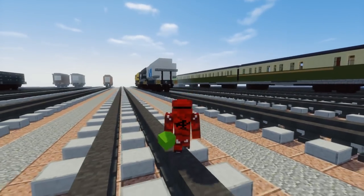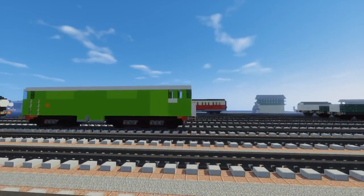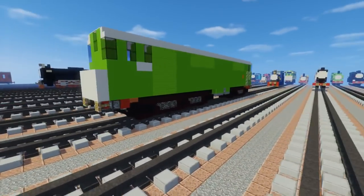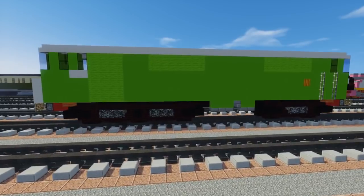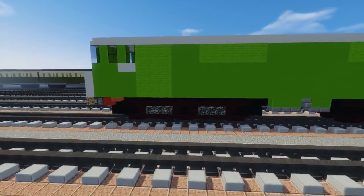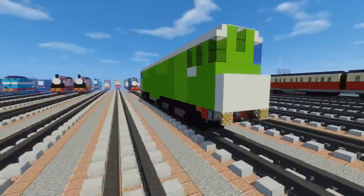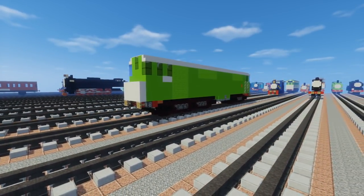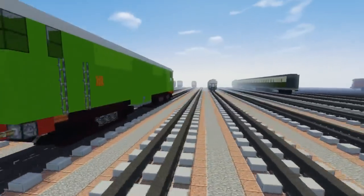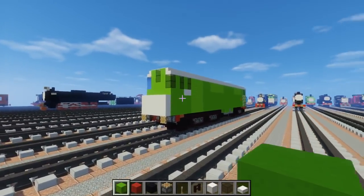Hey, what's up guys, it's CraftyFox and today we're going to be building Boko from Thomas Friends. So Boko is a mixed traffic diesel engine that works on Edward's Branchline and he's actually named after a wheel arrangement which is a Co-Bo, which is backwards. You see there's six wheels in the front and four wheels in the back. Yeah, he does look a lot like Daisy — I think they put Daisy's face on Boko a few times. But yeah, he is pretty old school Thomas Friends and let's get started on this build.